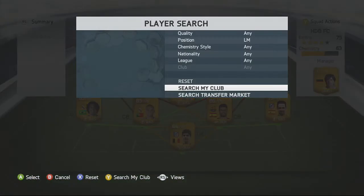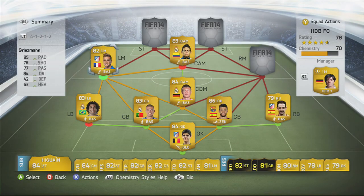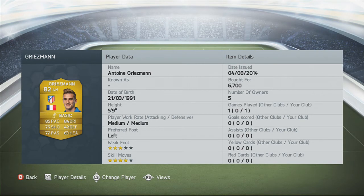On the left mid we have Griezmann — what can I say about him? He's unbelievable. I'm not sure this is a 100 chemistry team but Griezmann is an absolute beast in this game. He's got four star skill moves and three star weak foot. Picked him up for 6.7k — 85 pace, 84 dribbling, 76 shooting, 42 defending, 77 passing, and 63 heading.